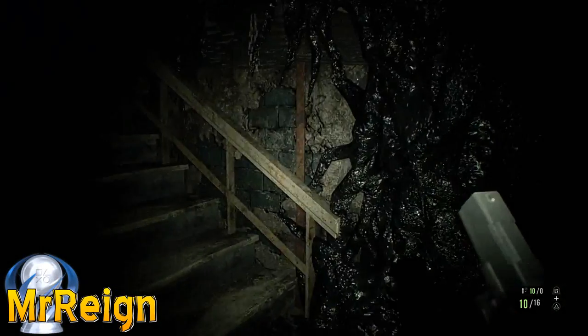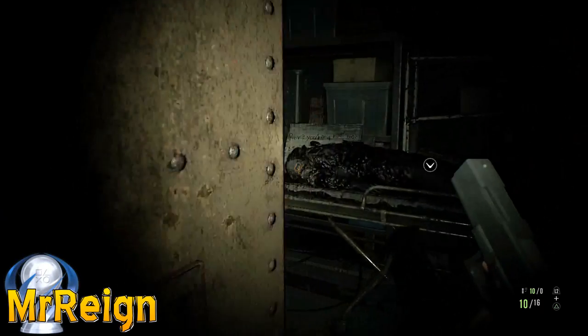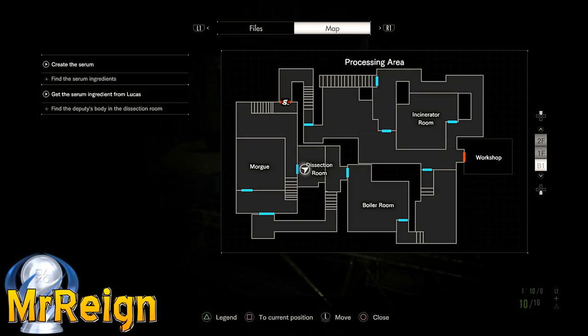We're going to head all the way down to the dissection room — that's where you fought Jack. You should come across the deputy, the headless deputy, and then you can grab your snake key.